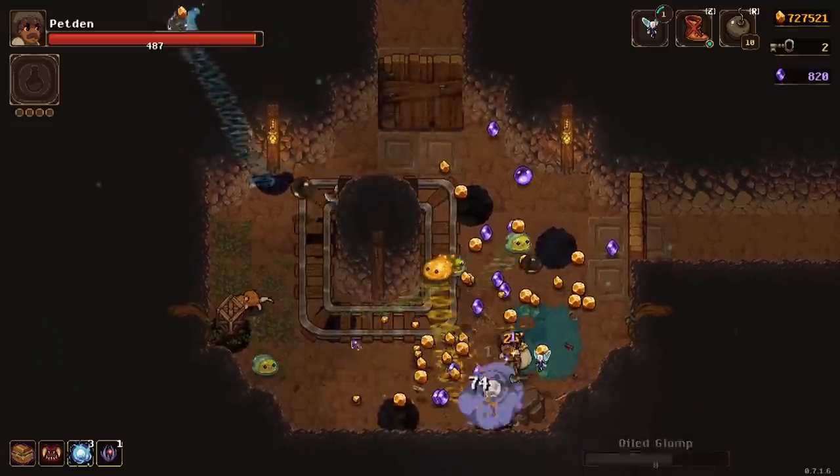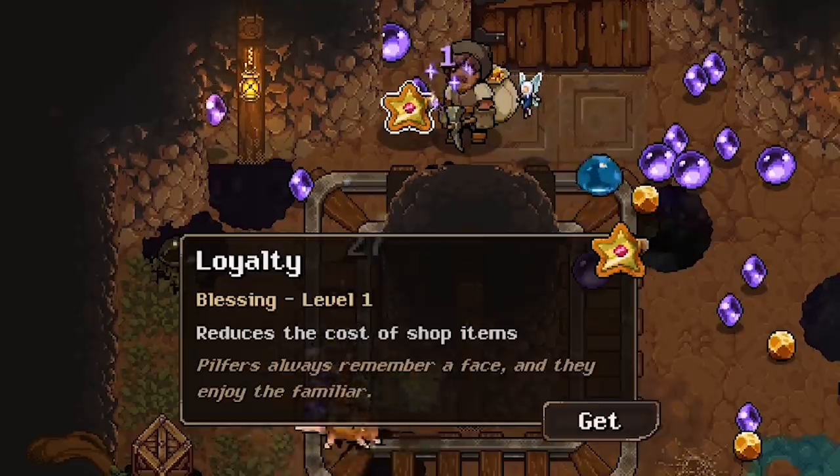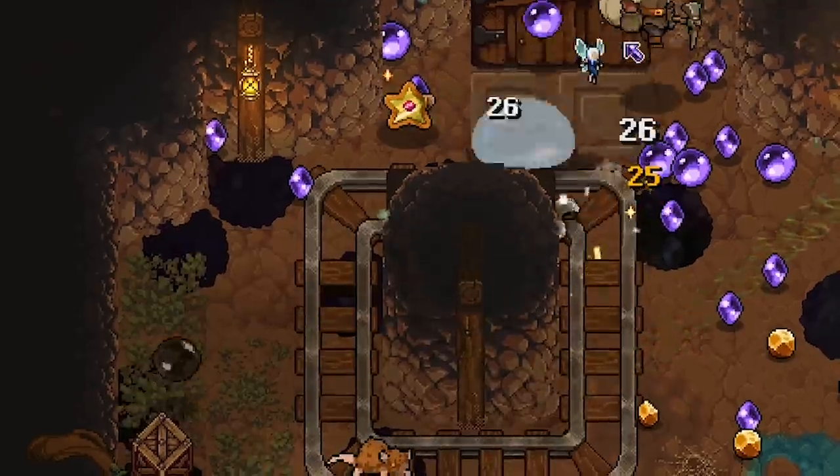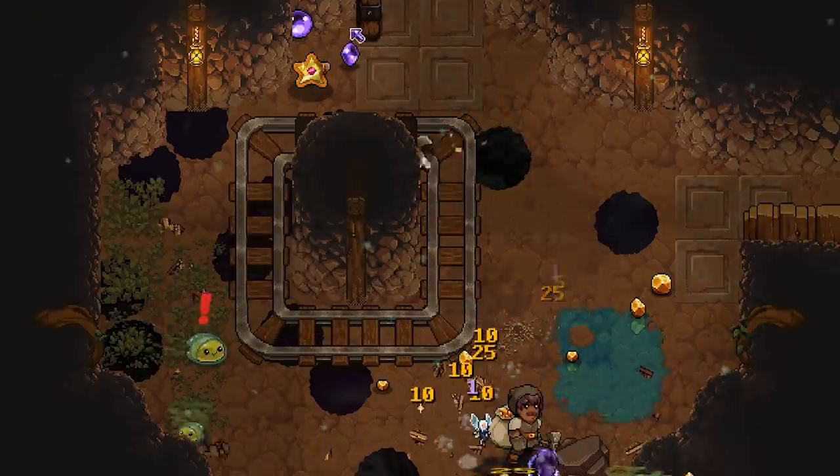Might be able to get a free blessing out of this guy if I get a few more hits. No, come back, don't run away yet. I need you. Yeah, got him. Oh what does this one do? Reduce the shop cost of items. I don't actually want that. Next time I murder you can you give me something worthwhile please?